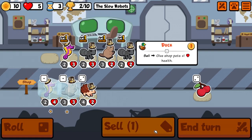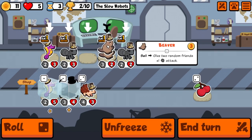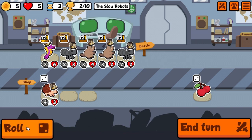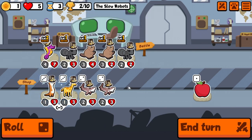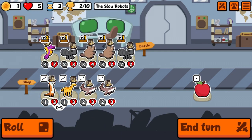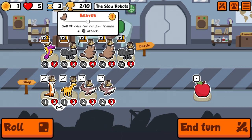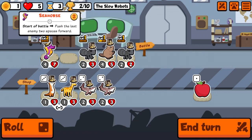We'll sell this one, take this beaver and this seahorse, and roll — there's the seahorse! It leveled into a giraffe, okay that's pretty good. We'll take the giraffe, combine the beavers, and take the giraffe.